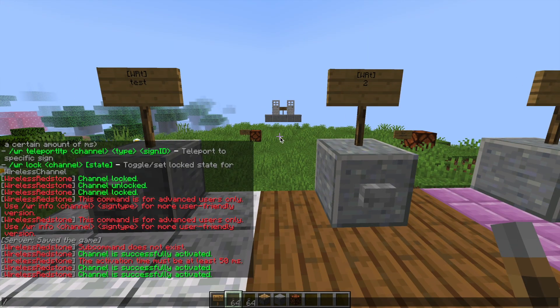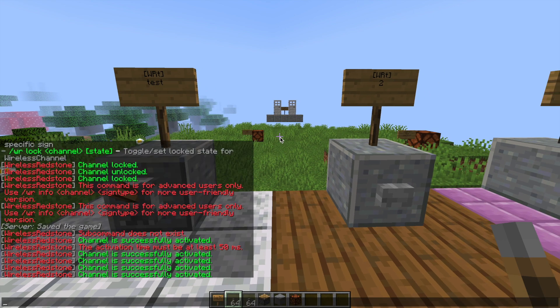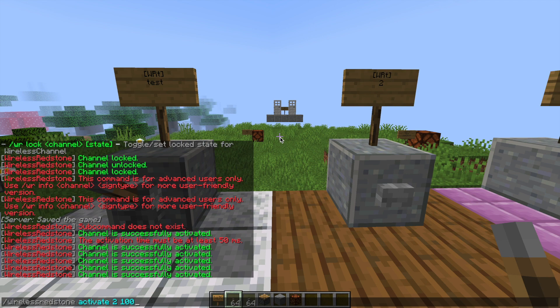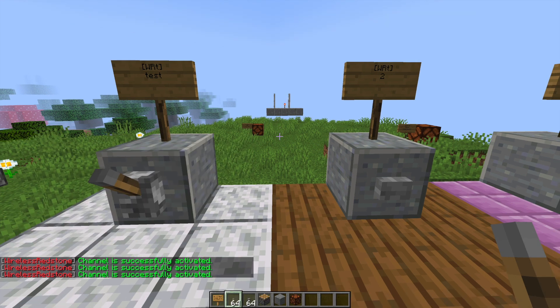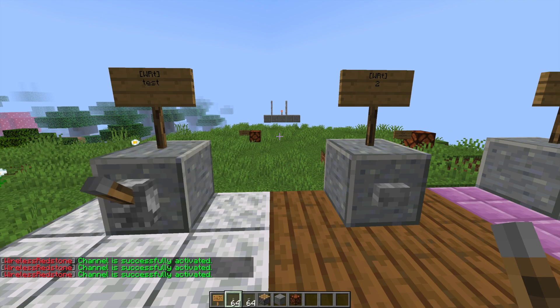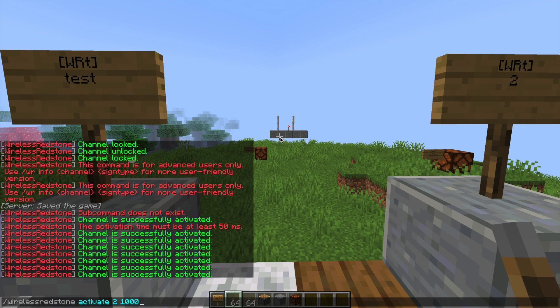Another useful command is the activate command: /wirelessredstone activate followed by a channel name and a time in milliseconds — the minimum is 50ms. This turns the circuit on for the specified duration using the command alone. For example, 1000ms keeps it on briefly, 100ms gives a quick flash, and 10,000ms is quite a long activation.